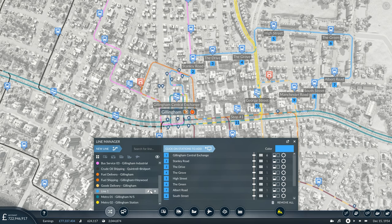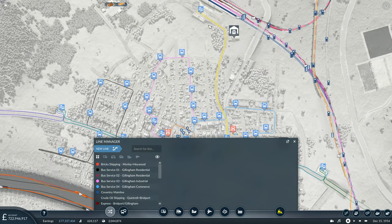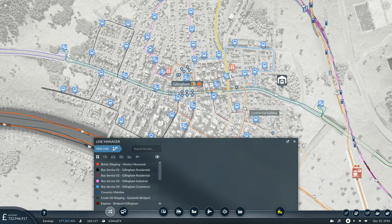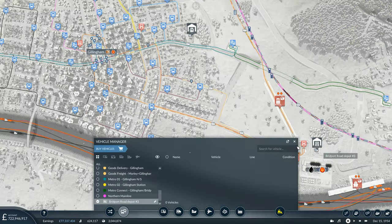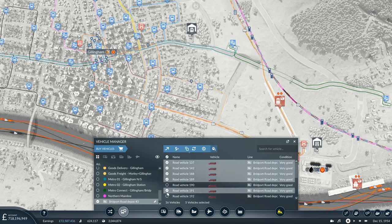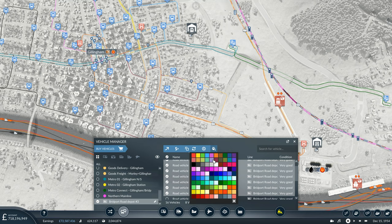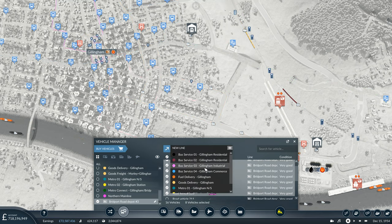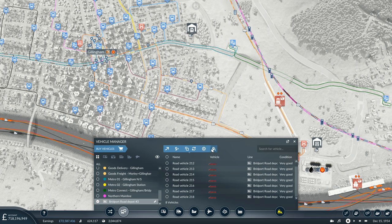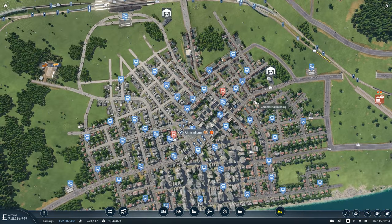That's Bus Service 04, Gillingham Commercial. Now we have four bus lines, two metro lines, and the train station metro - three metros total. We should have really bought the vehicles between each line, but never mind. These routes are shorter so we'll go for eight buses each, meaning 16 total to buy. Select the first eight, maintenance cranked up, colour them pink for the industrial line. The remaining eight, coloured sky blue, go on the commercial line. That is now all set up and ready to go.